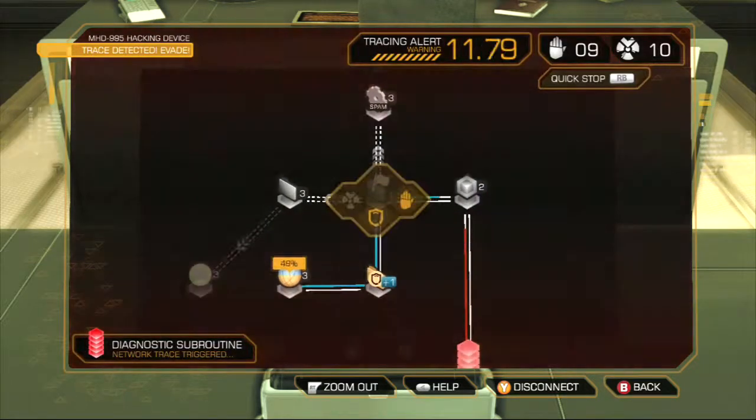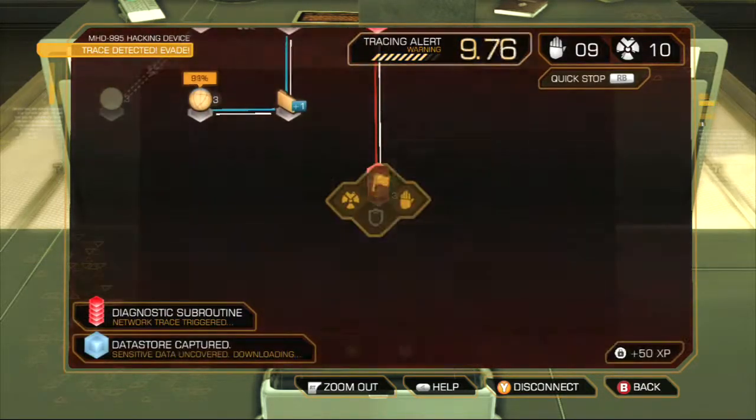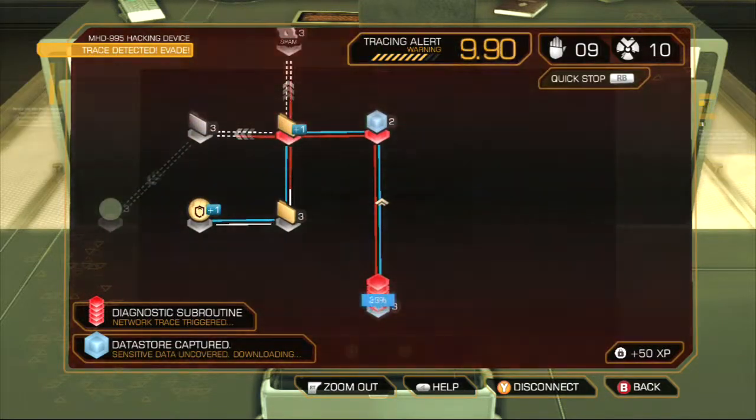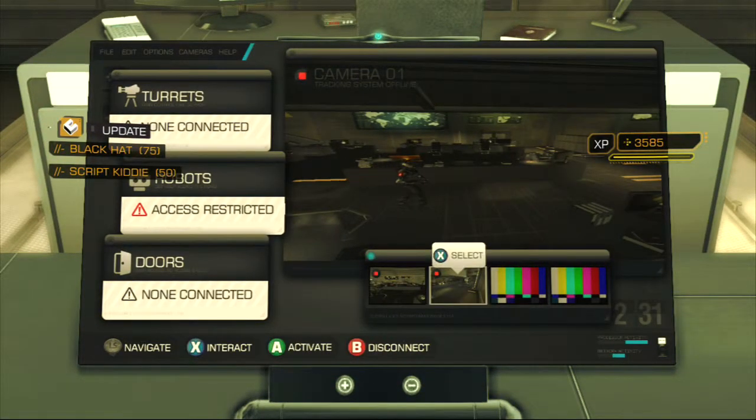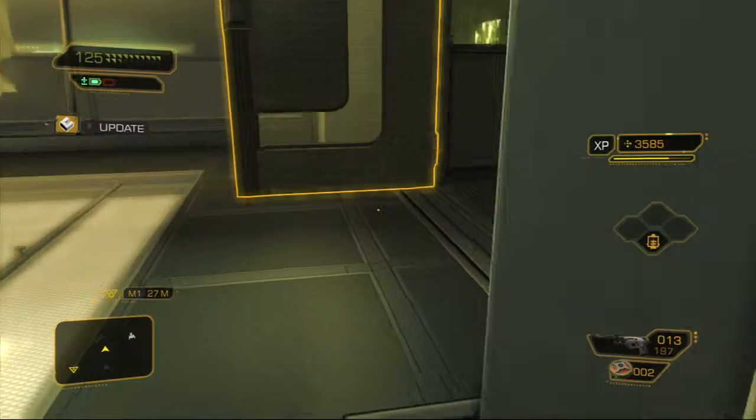I'm going to go straight for the diagnostic subroutine — oh wow, it took a couple seconds. And we got it. Access granted — 50 XP. Now we can turn off those cameras downstairs and deal with these guys accordingly. There are three of them down there.